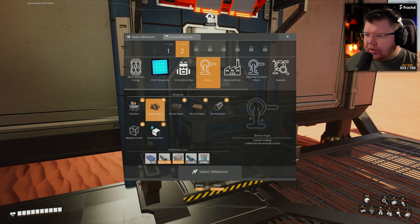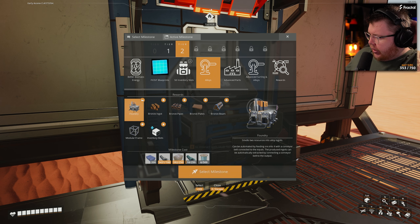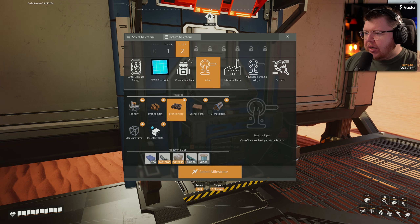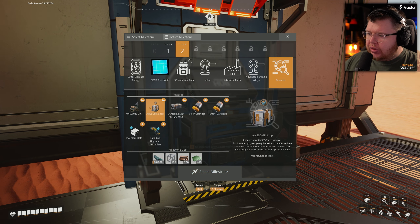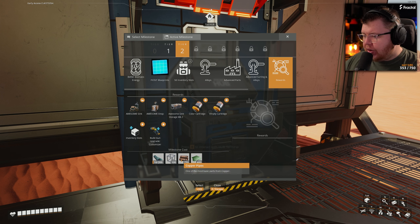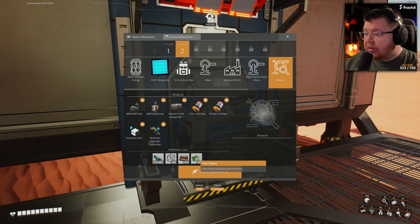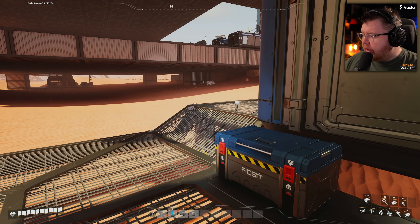We can start looking at tier two stuff. We've got better biomass energy which unlocks biological water, fluid conditioner, turbine mark one generators, biomass heaters, boilers, copper pipes, and satmonium ore. Then we can look into alloys which create bronze items from foundries. To unlock the awesome shop and the floor holes for the elevators and lifts, we need copper pipes, modular frames, tin sheets, and zinc plates.